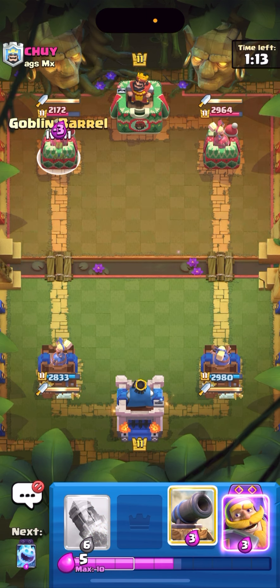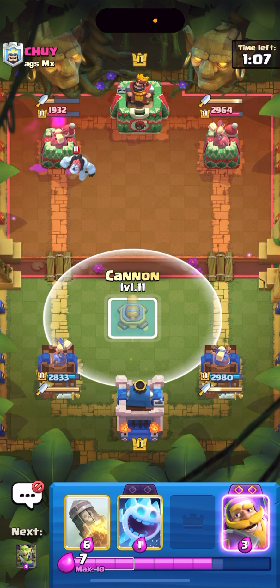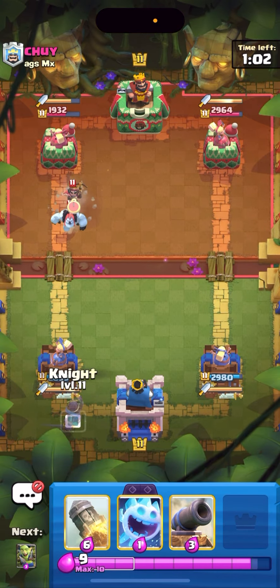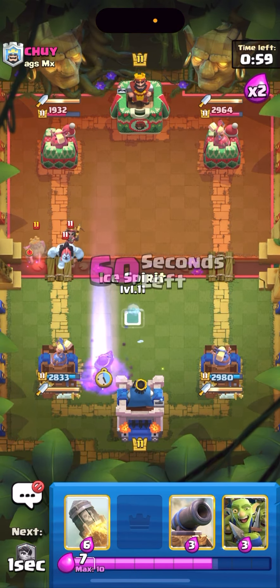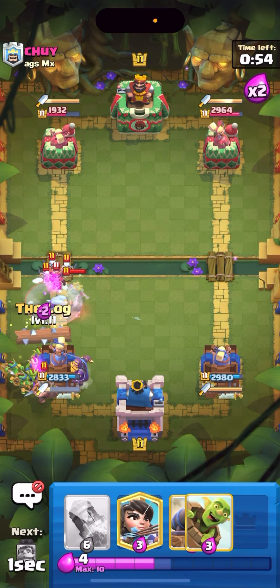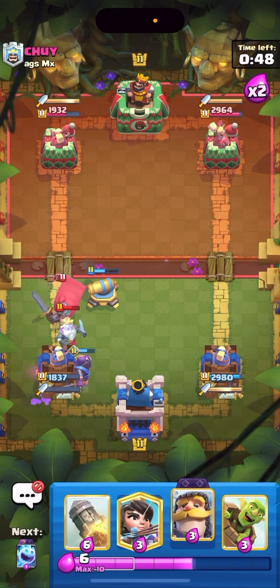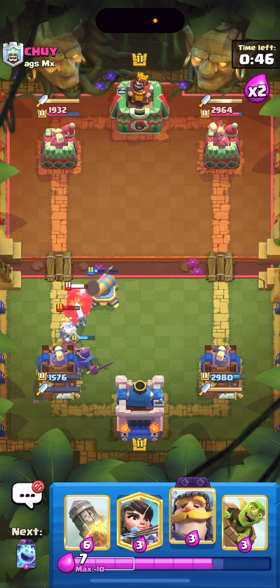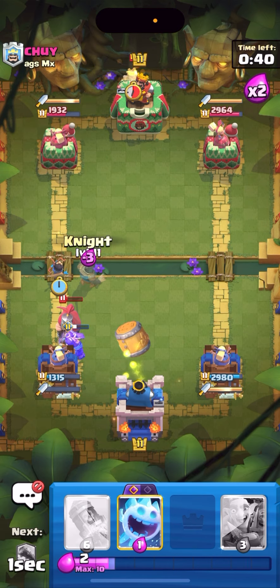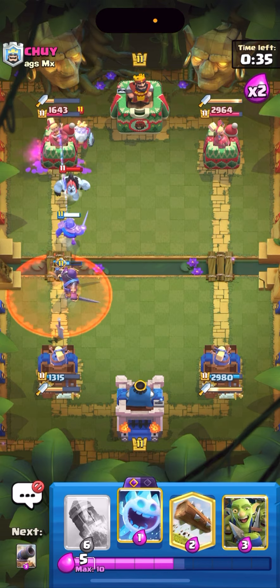I'm just gonna barrel and see what he does — he goes ice golem. I'll get like two stabs so I'm completely fine with that. I'm just gonna start cycling cannons down low early. He's gonna miner the back — wait, that's gonna pull my knight away. Oh my god, I need a log. I got cannon all the way up high, I'm gonna take so much damage. I literally finger slipped my knight — there goes my whole tower pretty much. I'm just gonna princess the bridge and barrel, knight to predict the tesla.